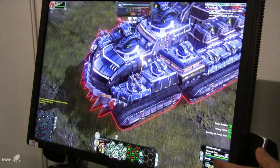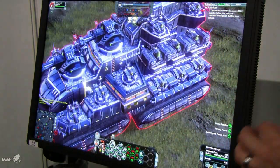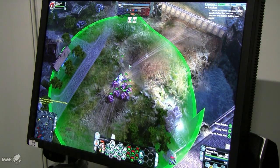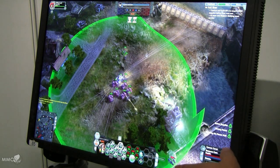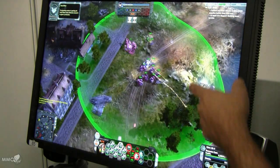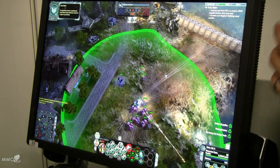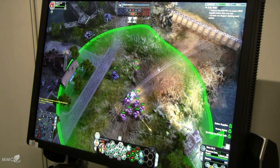Every unit has a unit ability. In the case of the Archimedes, it's a tactical observer — a little probe he sends out that can reveal an area of awareness and also show any stealth units there. So every unit has those kinds of special abilities. We also have tactical structures — cannon turrets and machine gun turrets. As long as you have the resources you can drop these around. That's one way to hold points: you can take a point, fill it with structures, leave it behind, and it should be able to defend itself for a little while. Those also have rock, paper, scissors balancing.